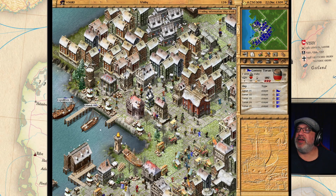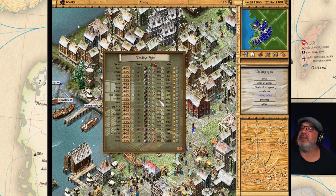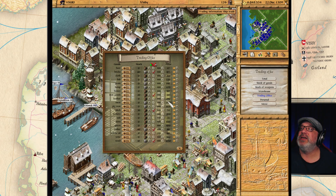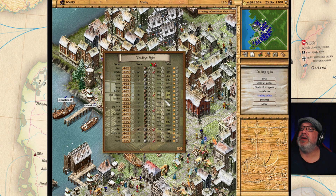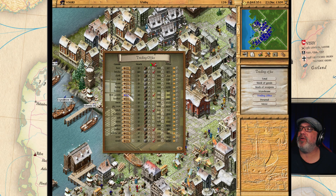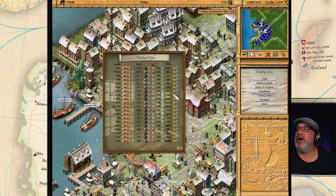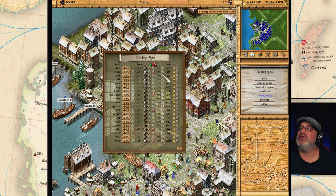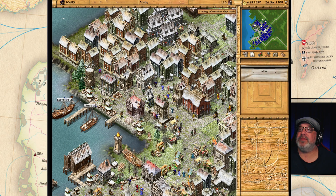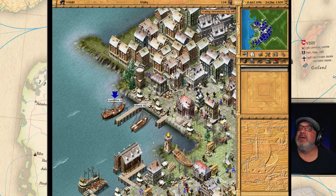I also want to take a look at our pricing. I think the leather is probably still too high - it was mentioned in the comments last episode and I believe they are right, it is still a little high. Let's drop this to 80. I also want to raise the price of honey to 113, and drop the price of cloth to 260. Our expedition here is ready to go.